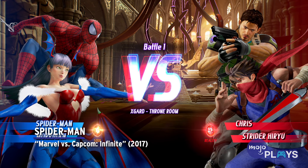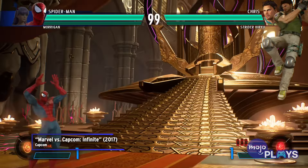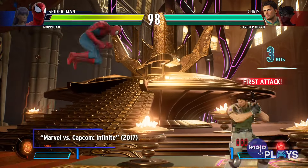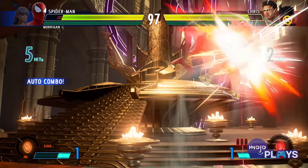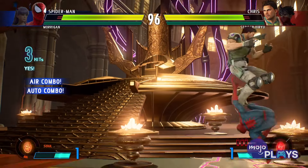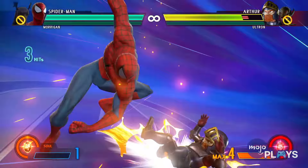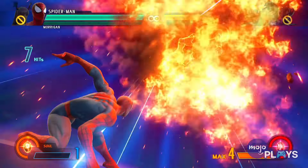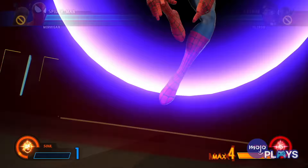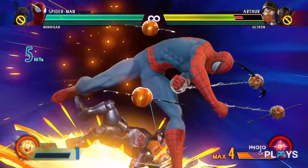Spider-Man, Marvel vs. Capcom Infinite. Spidey hasn't had too great of a history of having compelling hyper combos. Previous games would often just load them up with a few level 1 hyper combos and call it a day, but Infinite finally did our boy some justice, which is one of the very few things Infinite ever did right. As he beats the snot out of you, Green Goblin tries to ambush him from offscreen only for his bombs to hit your opponent instead.